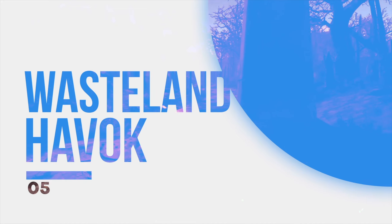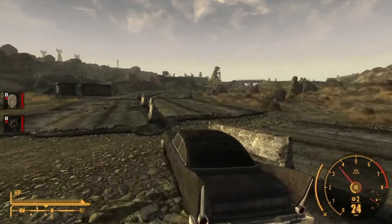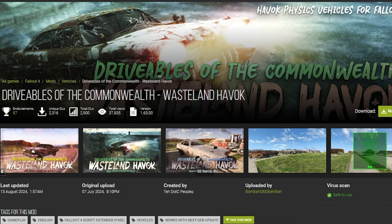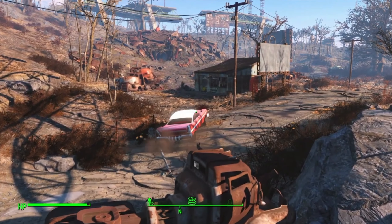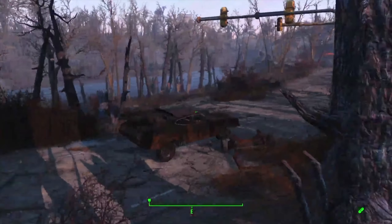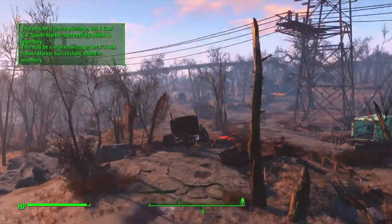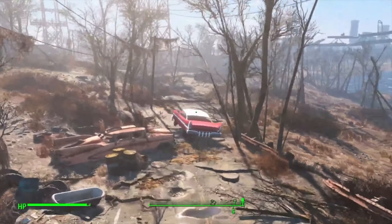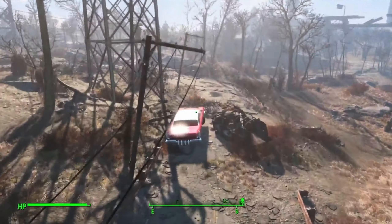Number 5: Wasteland Havoc. For a series about the post-apocalypse, there is a distressing lack of cars in Fallout. While you could get your hands on vehicles in some of the top-down Fallout games, Fallout 3 and 4 are totally car-free. That's a real bummer, but thankfully the community joined together to release the Wasteland Havoc mod, a work in progress that puts you in control of 10 extremely cool cars. Yes, Mad Max's car is available to drive and crash within seconds of your next playthrough. Cars really weren't designed to work with the aging engine of Fallout 4, and the streets are even worse for bulky vehicles to navigate, but that's just the kind of risk you'll have to take.